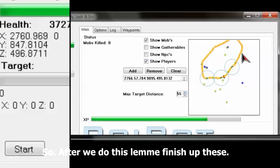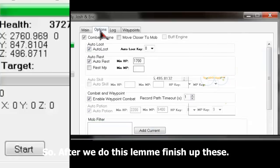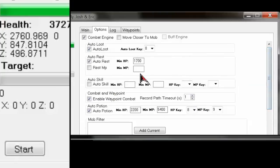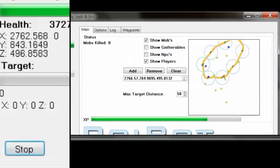After we do this, you'll see — I'm going to finish adding these and bring them down to 50. Add one over here. Alright, so I've already set up all my options, as usual. So we're just going to hit start.